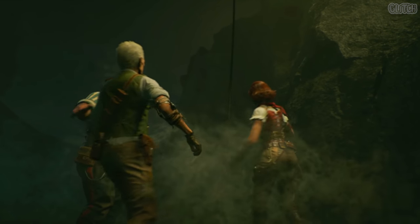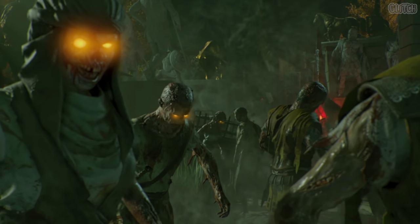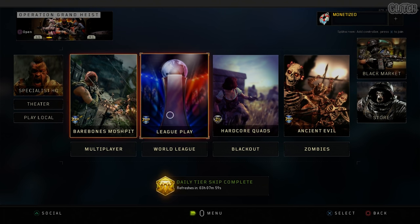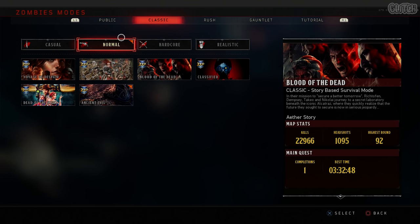In this video, I'm going to be showing you how to solo complete the main easter egg on the Black Ops 4 Zombies map Ancient Evil. You can check the description for the timings of each step in case you were looking for something in particular. Before we start, I just wanted to make a quick reminder that you will not be able to do this in a custom game of mutations, on the casual difficulty mode, or without a network connection.